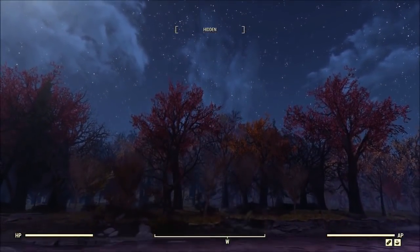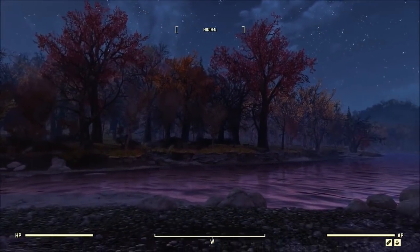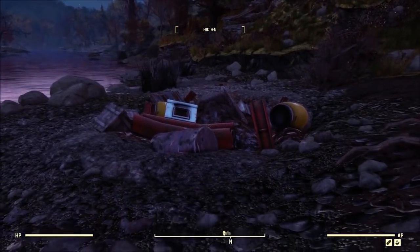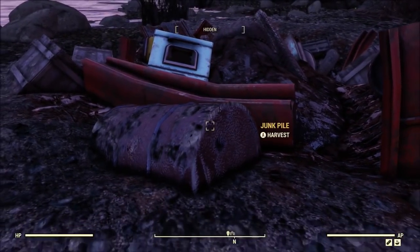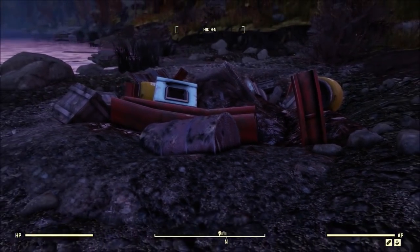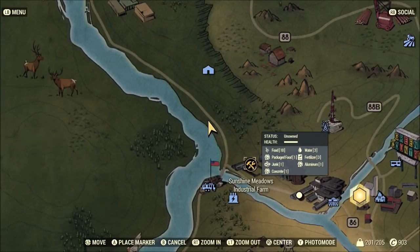Now this should look somewhat familiar except it's nighttime instead of daytime — yes, I've returned to an old junk location. It's just an awesome spot because it's going to put you right near the workshop that creates packaged food, and it's the only workshop that does that — extremely unique. However, if you don't like that junk location, they're all over the place; follow the coast or along that river and you'll find different locations.